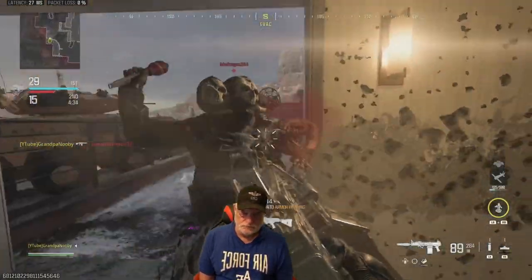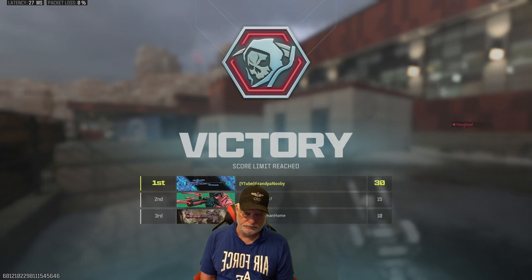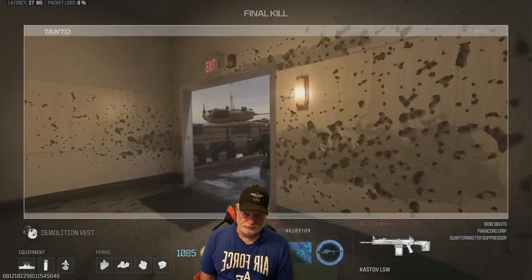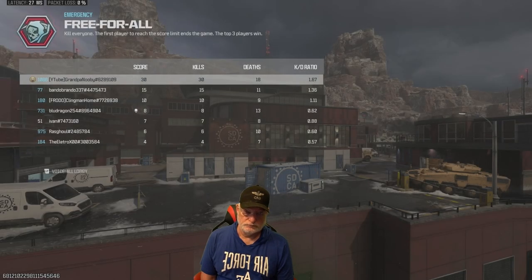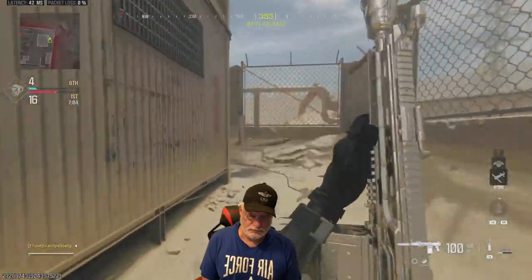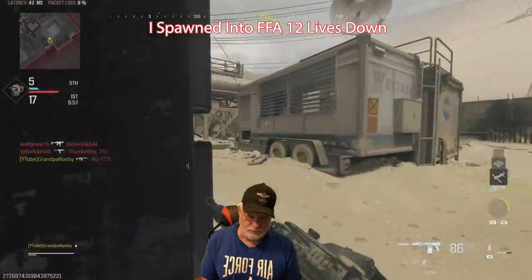On that last kill, that guy was obviously already injured. The sprint-to-fire speed — 71 milliseconds — is what's important. ADS movement speed is important. All those things matter, not just time to kill. I could go on forever about that, and I think more experienced players might agree. If you don't agree, put it down in the comments.